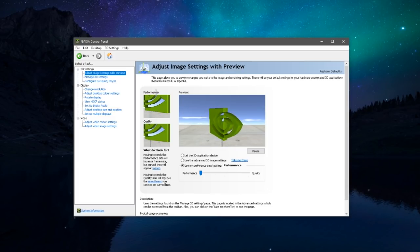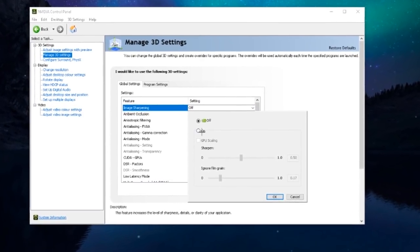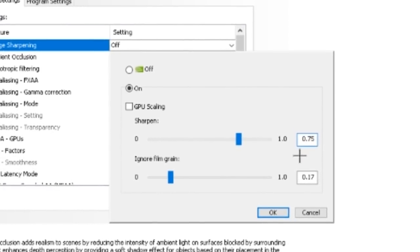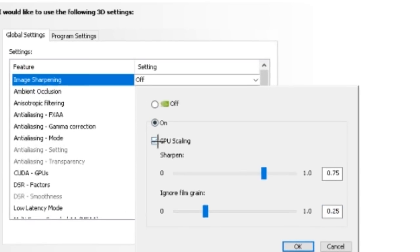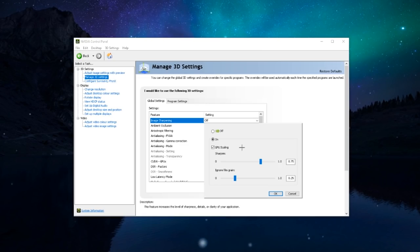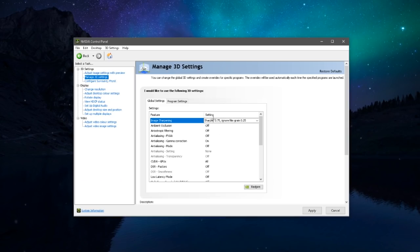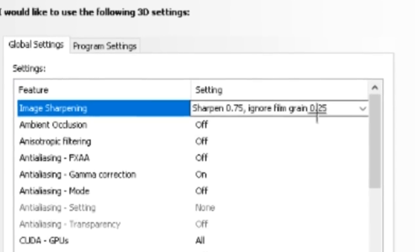Now go to 'Manage 3D Settings.' Find Image Sharpening and turn it on. Set the sharpening value to 0.75 and the ignore film grain value to 0.25, then press OK. This sharpens your game and removes those pixelated, rigid edges on your character when using 1600 by 900. You can also turn on GPU Scaling, though it's different for different systems — for most people you won't need it.